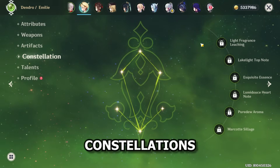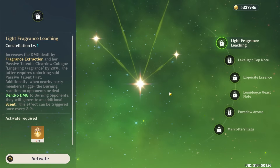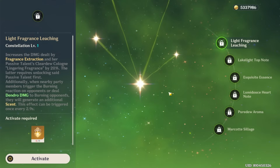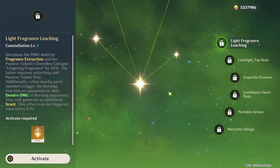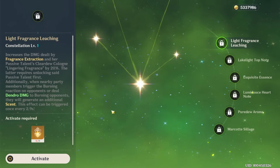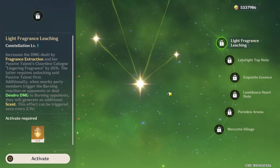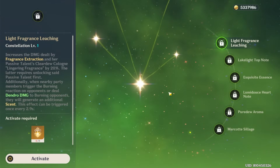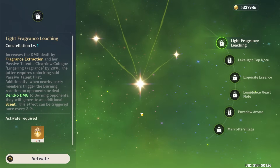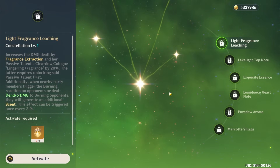Moving on to Emilie's constellations. Her first constellation will increase the damage of her skill and passive by 20%, which is nice, on top of also generating an additional scent when a party member triggers a burning reaction or does Dendro damage to burning opponents, up to once every 2.9 seconds. What this means is that not only will your C1 come with a damage bonus, it will also allow your passive to be triggered more often — and your passive is a good source of damage — by getting more scents, triggering it more often, and translating to even more damage, and also a bit more Dendro application. I think her C1 is a solid one, a pretty sizable DPS increase to your Emilie, and a solid C1 overall, although not a needed one.